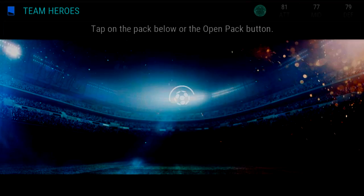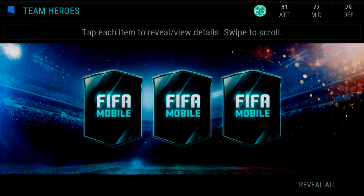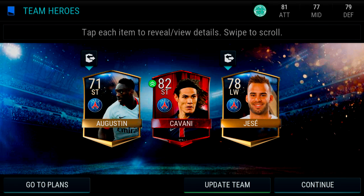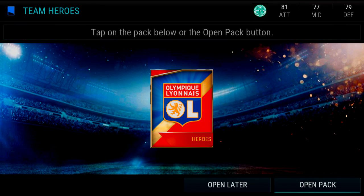We are just going to keep it in order and open this PSG pack. For all the haters out there, I'm going to do one by one - as we get Edison Cavani. There we go boys. I don't know, as we get Augustine - yes sir, that's a decent pack. So we've already pulled two elites out of what is it six packs? Absolutely crazy. Come on - Lyon has had absolutely no love so far from these packs.